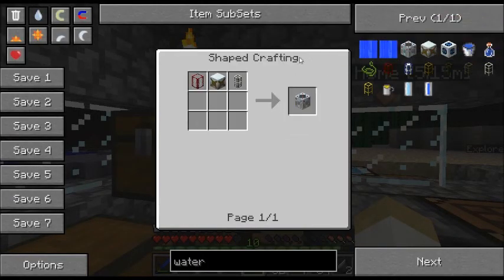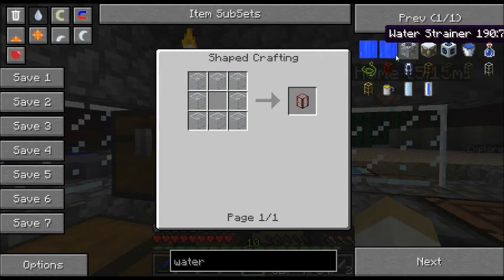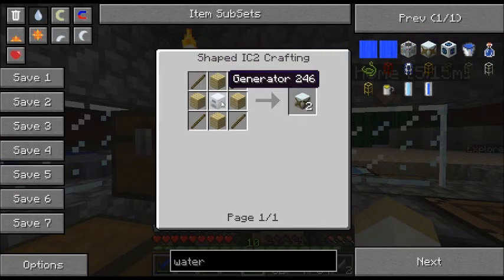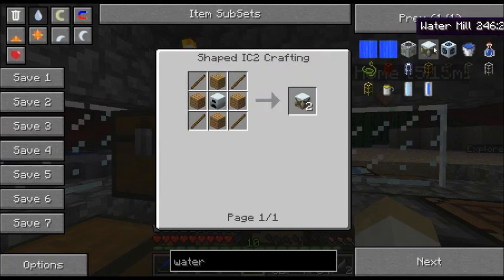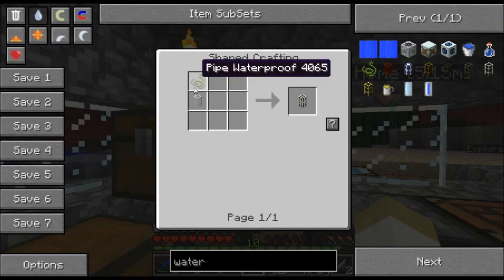What I want to do now is make a water strainer. So you need a tank for that, which is just basically that obviously. Water mill, which is pretty easy to make as well. And an iron waterproof pipe.